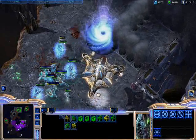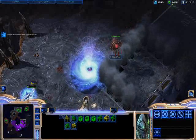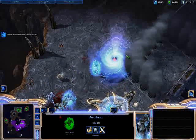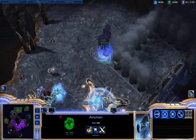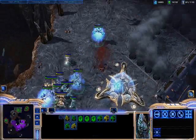Let's say I throw it down on enemies — there he goes, he gets sucked in. I can get my own units in there too — whoa, he goes in too. But they don't get hurt; they just are in there for a little bit and then come back out. So it's like, what's the point?